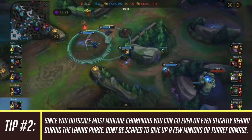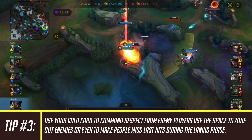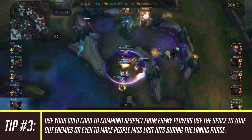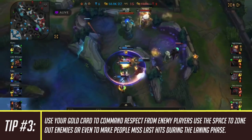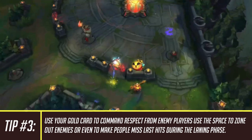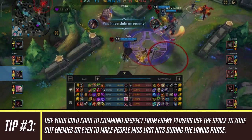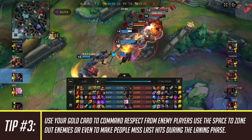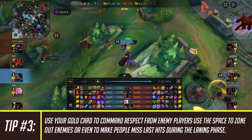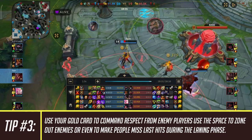My third tip: use your gold card both in lane and in teamfights to command a ton of respect. Enemies will give you a large amount of space when you're holding your gold stun card, and you can use that to zone them or make them miss CS. Many players overvalue the stun card's early-game power — it doesn't stun for very long early on — but it still commands respect. If enemies don't respect it, quickly punish them with a full combo. If you guys have tips for other players or want me to cover a different champion or macro guide, leave it in the comments. Thanks for watching and see you soon!